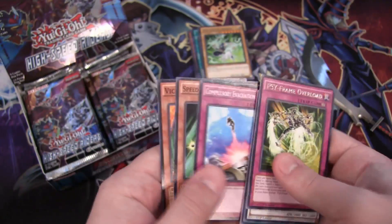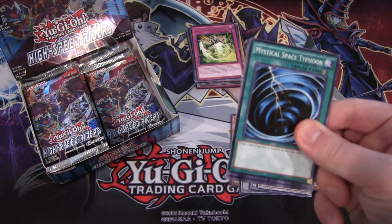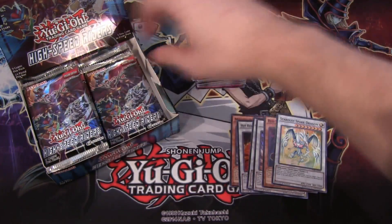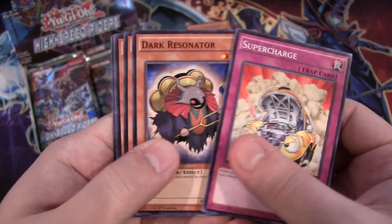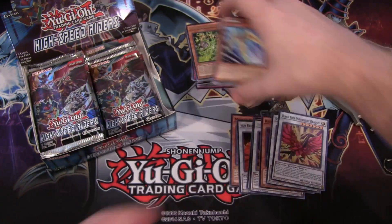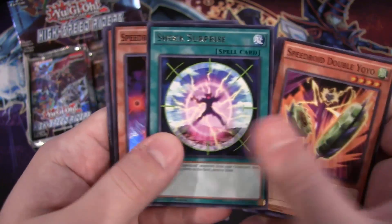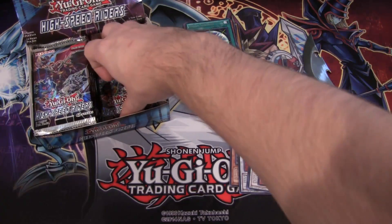Then Red Sprinter. I'm kind of glad they're going with all-holographic for these kinds of sets — hopefully that makes it easier for future ones. We have Cyframe Gear Delta and then Stardust Spark Dragon — good reprint. Card Trooper D again as well. Supercharge, Speedroid Razor Ring, then Black Rose Moonlight Dragon super rare. I like how they reprint a lot of the gold dragons in this — Moonlight Dragon and Stardust Spark were really tough to get before this.